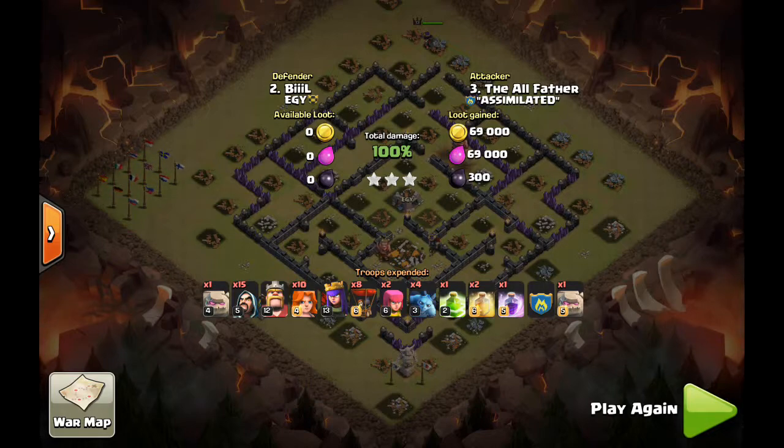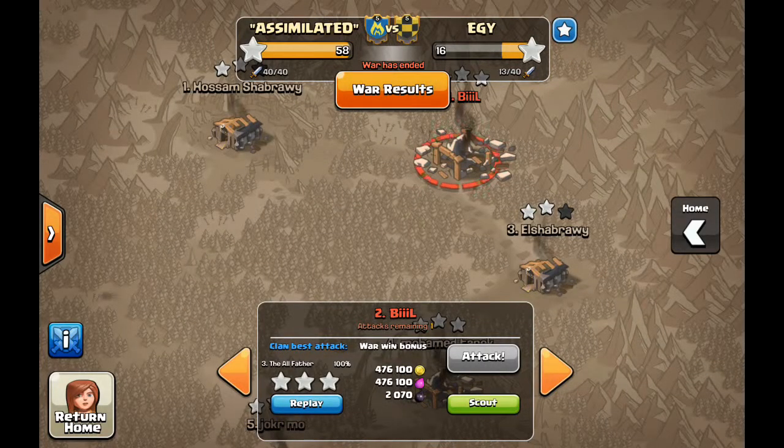We're heading a long way in those areas and getting better each and every war. This one wasn't much of a challenge, but I think even if it were, we would have smoked any clan with those bases. Great job to everybody — we jumped out to a 46 or 49 to 1 lead before they even got about three attacks in. Sorry Egy, better luck next time — maybe get all new clan members. Not to take anything away from us, it was a great war. Continue to improve, continue to upgrade, and the next one will surely be more of a challenge. Until next time, the All-Father signing off.